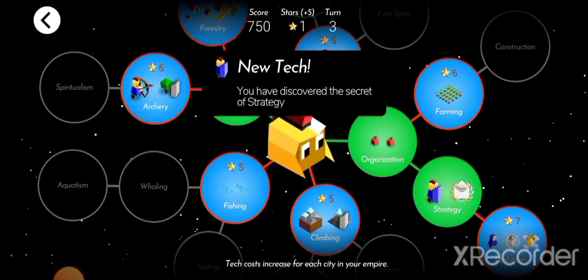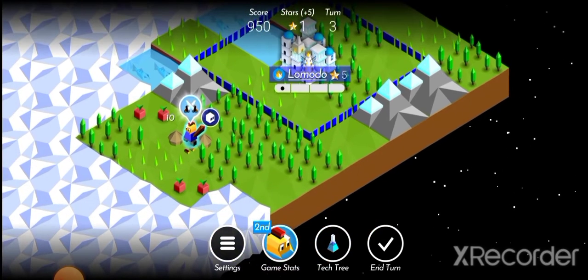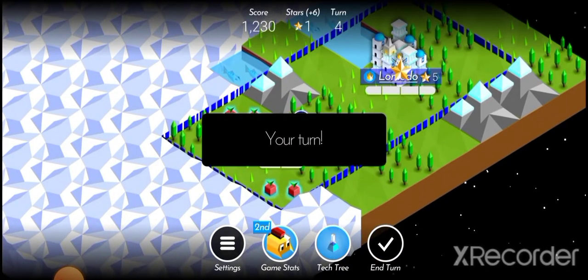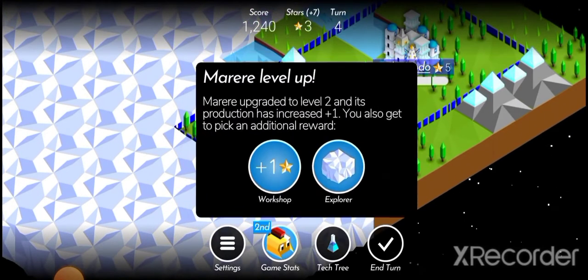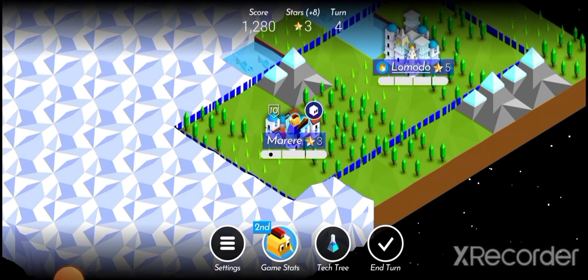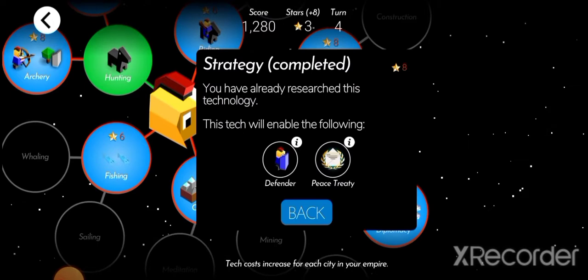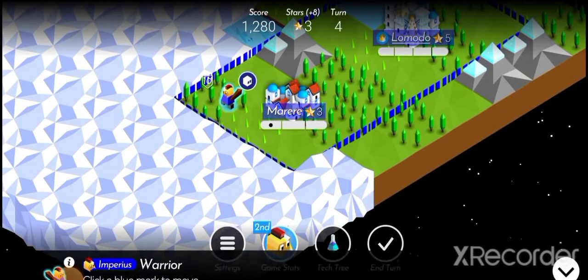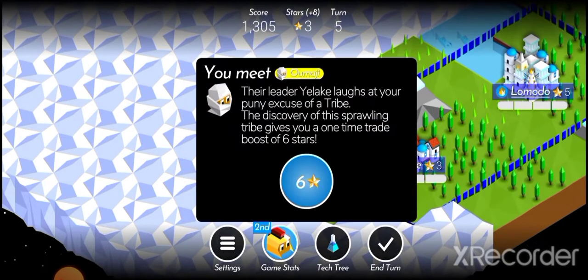Hunting is generally pretty strong right now — clear forest again in forestry, even if it's just one star. Having hunting and then lumber hoods directly after each other is very strong. We buy strategy as well so we can get tech costs cheaper. I think it would have been better to just upgrade the city — the tech costs went up by two and we couldn't upgrade the city, so we lost two stars. But it ends up the same amount of stars.